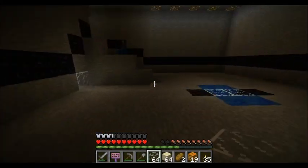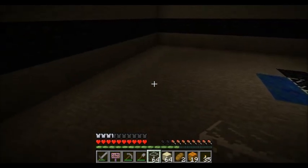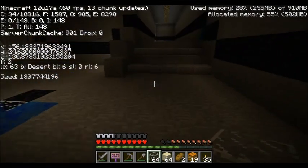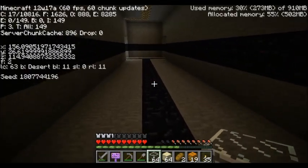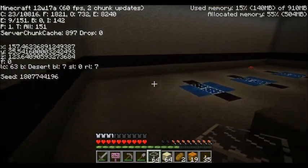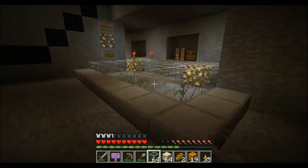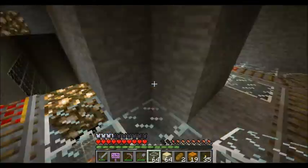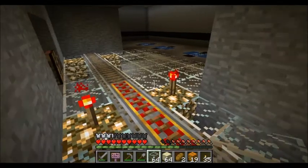Back to the Victory Monument. By the way, I am using F3. This is still dark enough in here for monsters to spawn. For those of you who don't know, you see next to the biome it says desert — B is biome, desert. The BL next to it is the light level. And if that is 7 or below, monsters can spawn. That room is still dark enough for monsters to spawn.